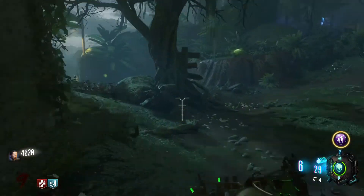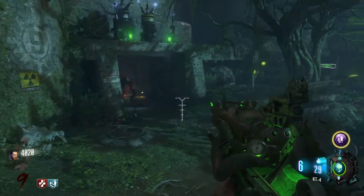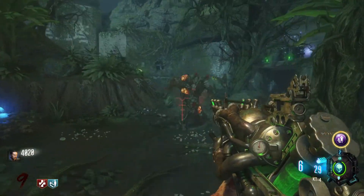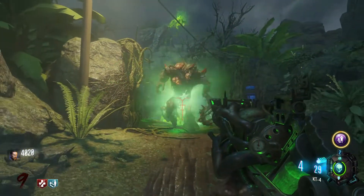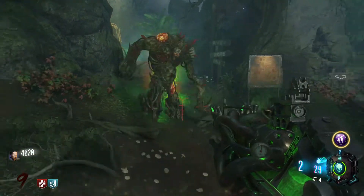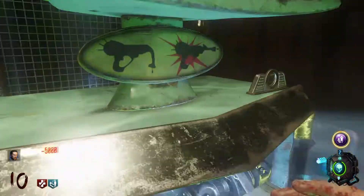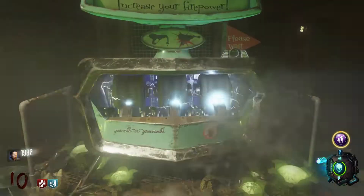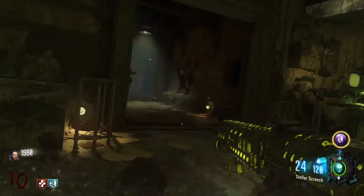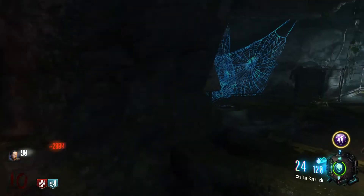We're just about as set up as we're going to get for right now. We got our KT4, we got our skull, mask, shield. The only thing left to do is upgrade the KT4, but that's going to be a pretty long process requiring a few rounds. Let's take care of this Thrasher real quick. We are going to Pack-a-Punch real quick — that's going to be very helpful. Boom, we got ourselves a Stellar Screech.